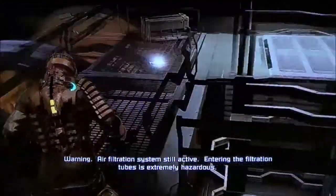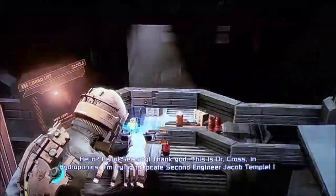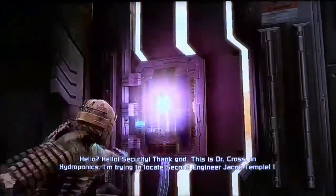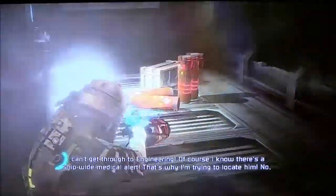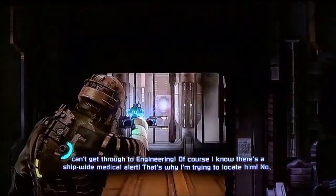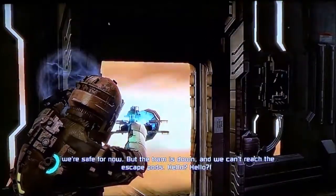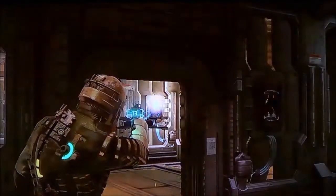This part isn't as hard as you think it is. [Audio log plays] 'Hello? Hello? Security? Thank God. This is Dr. Cross in Hydroponics. I'm trying to locate second engineer Jacob Temple. I can't get through to engineering. Of course I know there's a ship-wide medical alert — that's why I'm trying to locate him. No, we're safer now, but the tram is down and we can't reach the escape pod.' Let's get a flame canister. Truth be told, I've never actually tried blowing them up with flame canisters — it works!